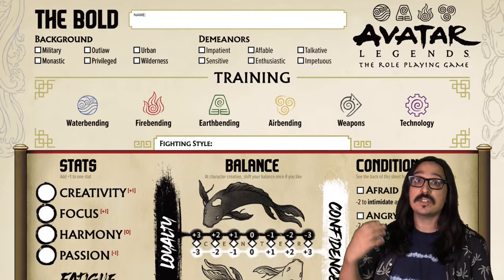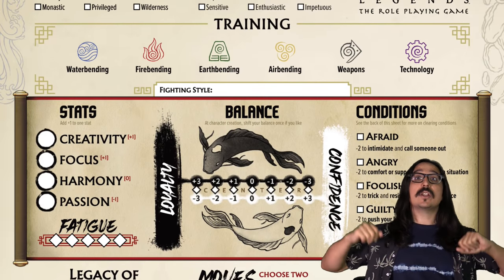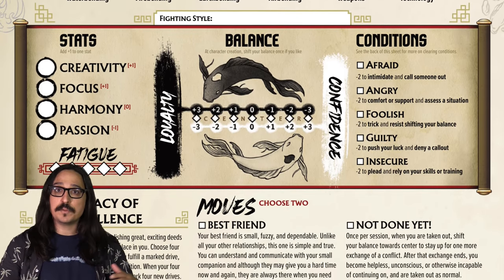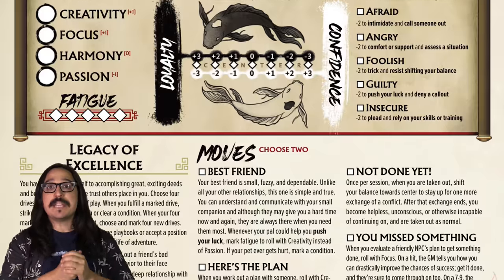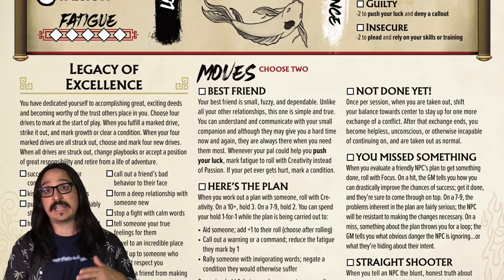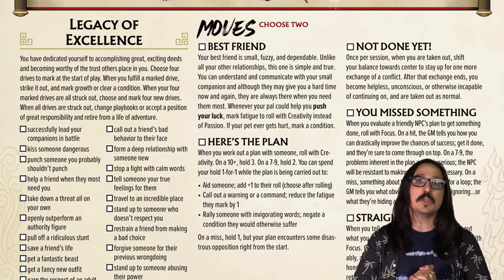To make a hero, you start by picking a playbook — basically your character class. This determines your starting array of stats, any special moves you have access to, and as a bonus, you get to add plus 1 to any of those stats to customize yourself. For instance, The Bold has creativity and focus at plus 1, harmony at 0, and passion at minus 1. It gives you moves that let you make a plan with a friend, spot a flaw in someone else's plans, tell someone what you really think about them, come back from being knocked out, or have a cool small pet friend like Momo or that evil parrot. Once you have your playbook and your stats, you're ready to play.